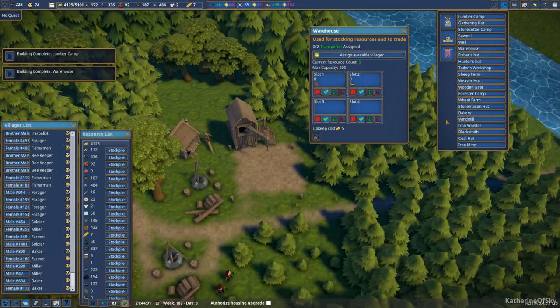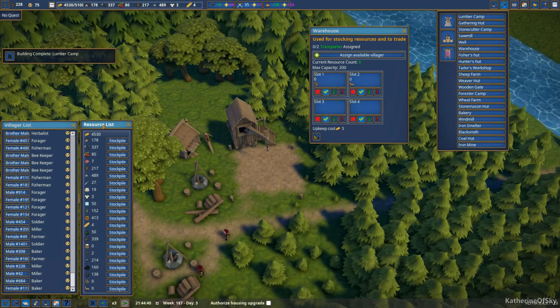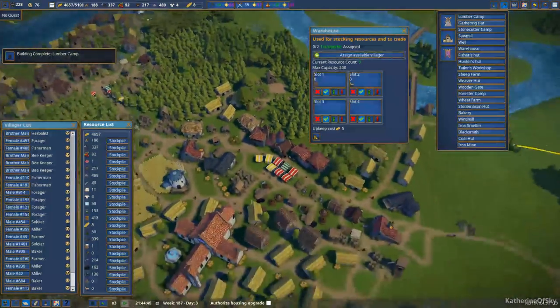Tailor's workshop, sheep farm — I'm wondering if this is just not really in the game yet, or you know, not finished — a coming-soon kind of thing. Looks like it's sort of here, but there's nothing to do with it.